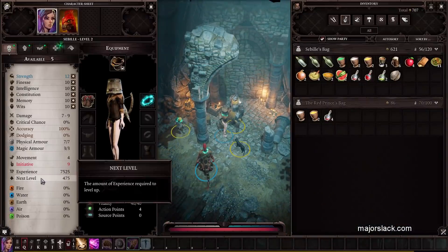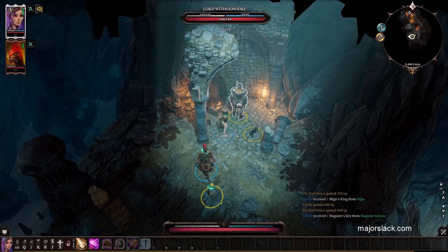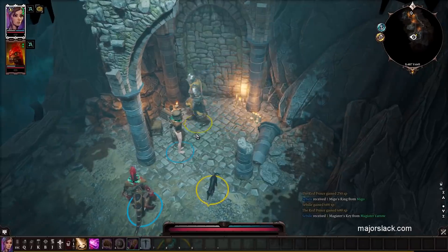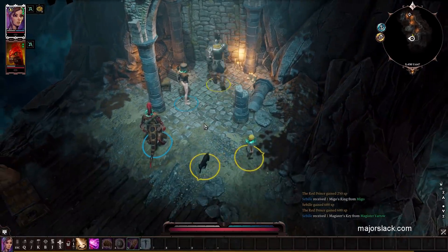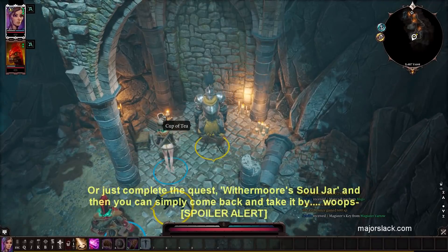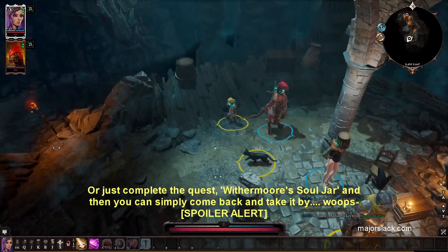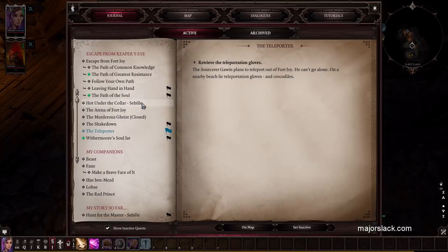We're racking up a lot of XP. We're only 475 XP away from level 3. He has a piece of equipment called Withermoore's Girdle — we can't pickpocket that now because nobody has any thievery skills, but we're definitely going to come back for it later. It gives you an extra memory slot for your skills just by putting it on — very valuable piece of equipment. You need Thievery 3 to be able to pickpocket it. Let's take the empty cup and the cup of tea. We looted all these guys — let's get out of here. We're going to come back and do the Withermoore's Soul Jar quest.